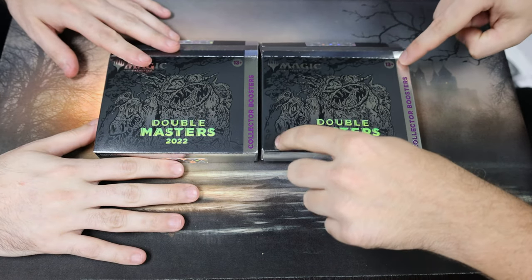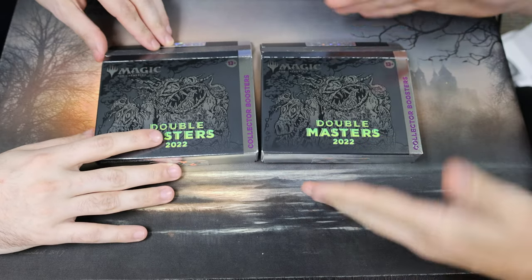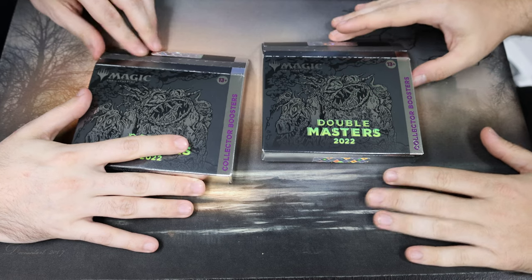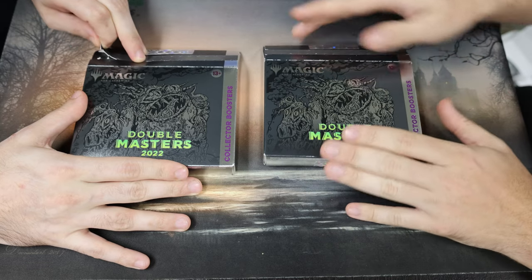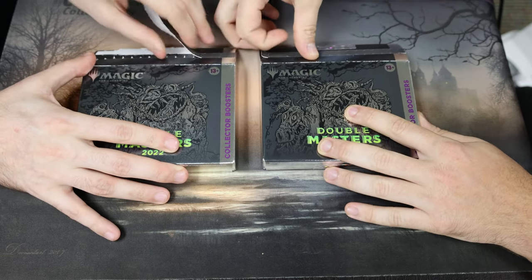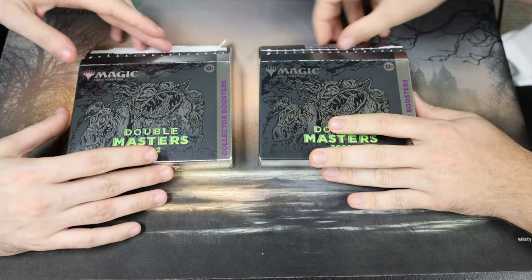My box is pringled like the foils — that's always a good sign, means it's got good foils in it. The texture on the Double Masters box is great. So Double Masters 2022, we've got four total boxes left, so this is going to be the second to last video on the collectors for now. Hopefully we can get more in the future, if not we'll have draft or a second run of them.